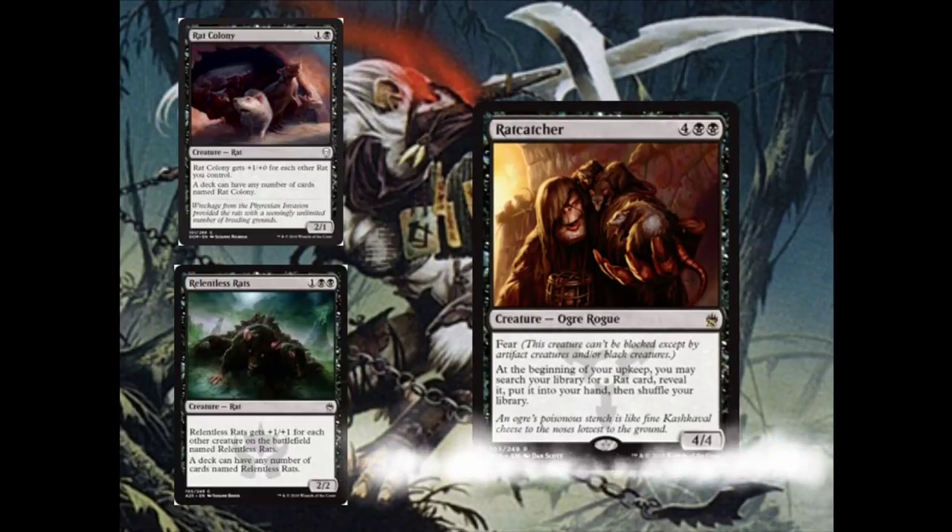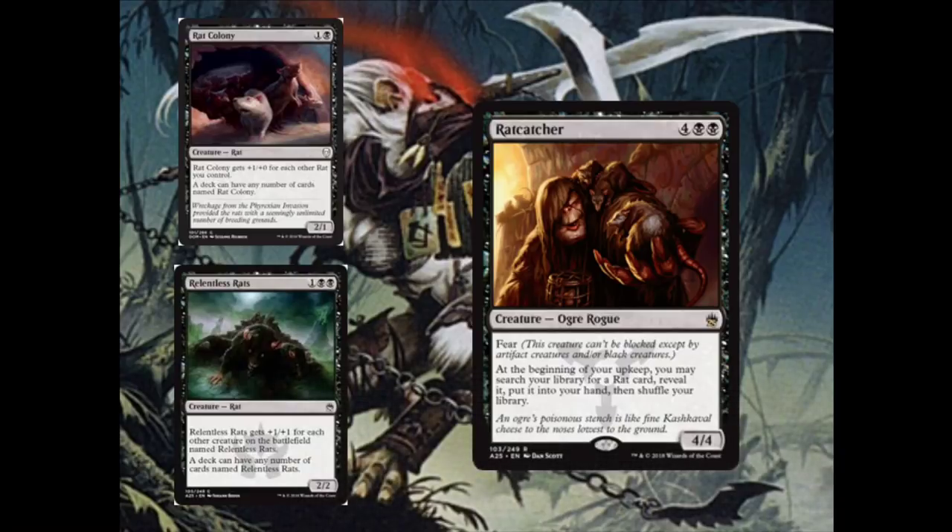Next up, Rat Catcher. Rat Catcher works fine with both of these cards — I just want to bring your attention to it because it's not one I've seen many people playing. It costs 4 and 2 black, it has fear, and it says: at the beginning of your upkeep, you may search your library for a rat card, reveal it, put it into your hand, and shuffle your library. Rat Catcher is better in Rat Colony decks because the rat you tutor for doesn't have to be a Rat Colony and it will still buff the rest of your Rat Colonys. You should play it in either deck though, because it is an amazing card in a Rat Tribal deck.